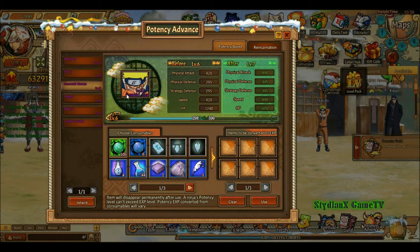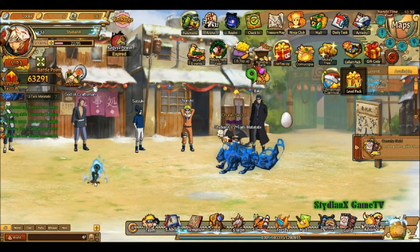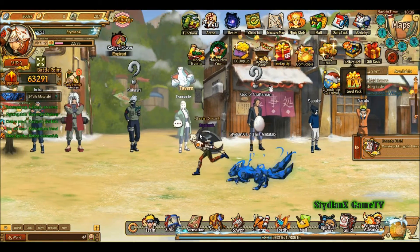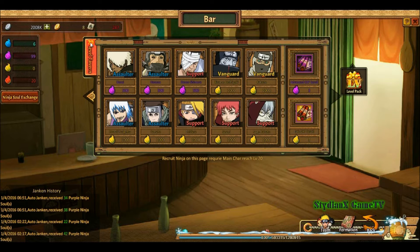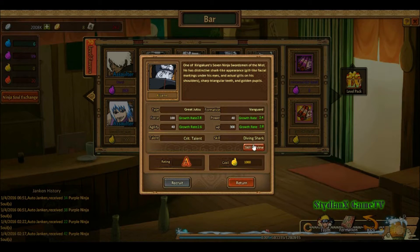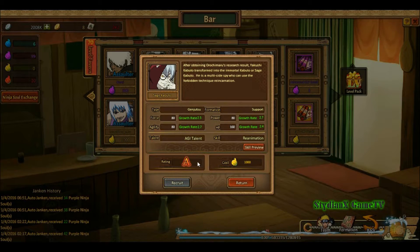I won't be replacing my Vanguard until I am level 70. Let's go take a look at that and jump right to future plans. Yep, it's level 70. So I'm going to get this — this is Sajin Komamura for Anime Ninja. And I'm going to take this guy right here, Kisame. And I'm going to take Sage Kabuto.